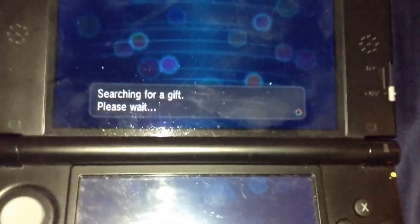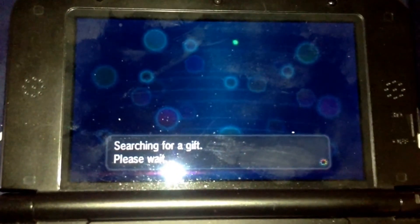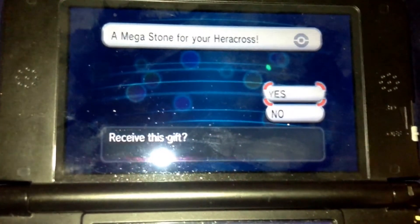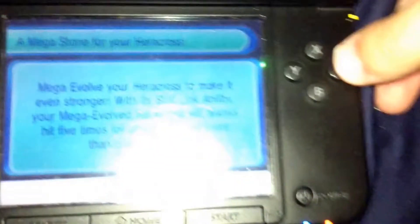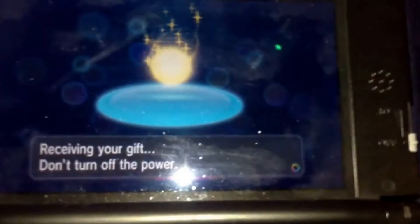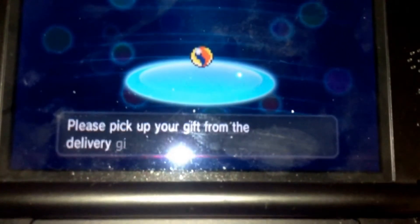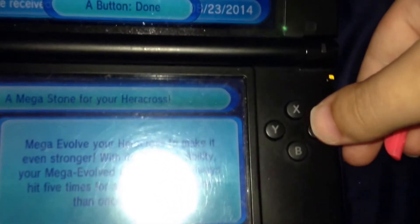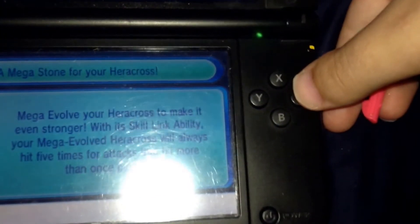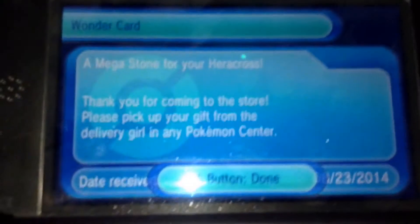Now you're just going to search the gift, and then you can get it. Click Yes. On the bottom it says: Mega Evolve your Heracross to make it even stronger. With the Skill Link ability, your Mega Heracross will always hit five times per attack, hitting more than once per turn.